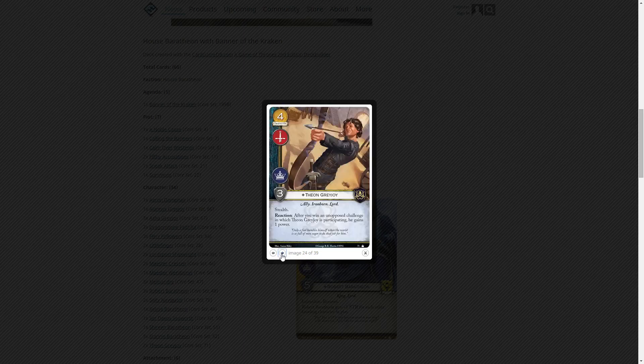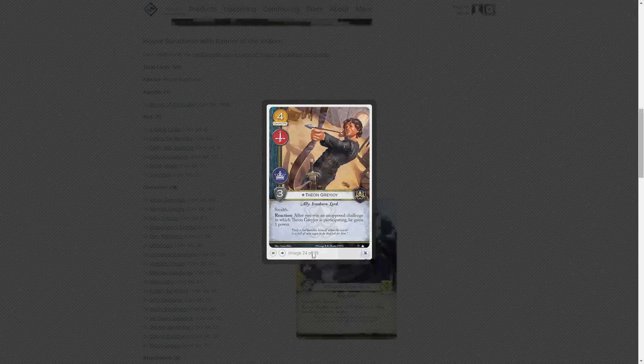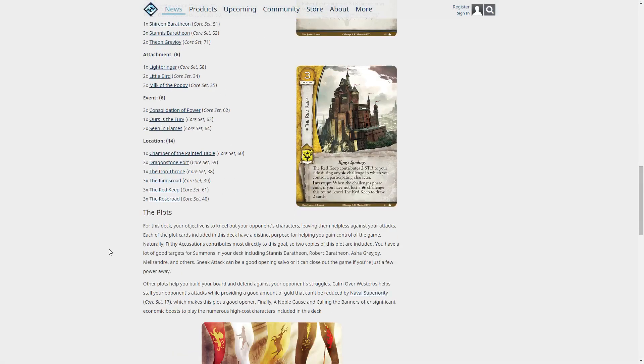Two Theon Greyjoys: four gold, warfare and power icons, three strength with stealth — reaction: after you win an unopposed challenge in which Theon participated, he gains one power. It's kind of a weakened renown, but he was almost instrumental in my wife winning the last game we played. We just couldn't kill him — he kept using stealth to sneak in on players who had almost no defenders, and he ended up with a big stack of power tokens.